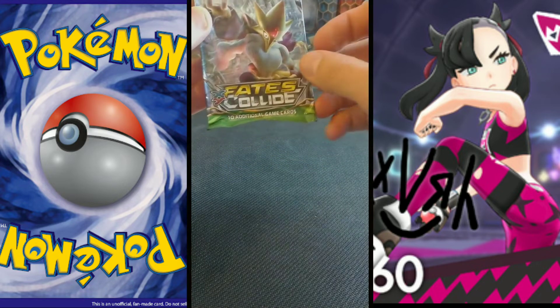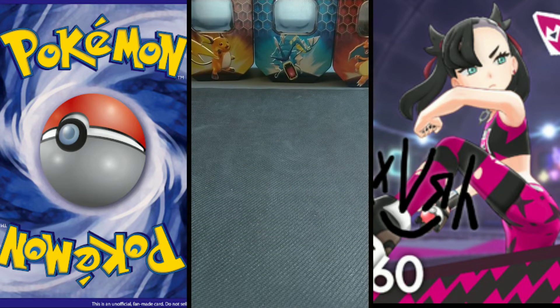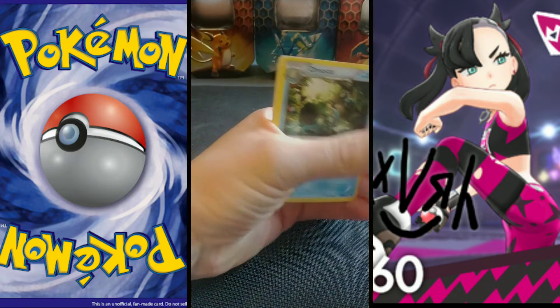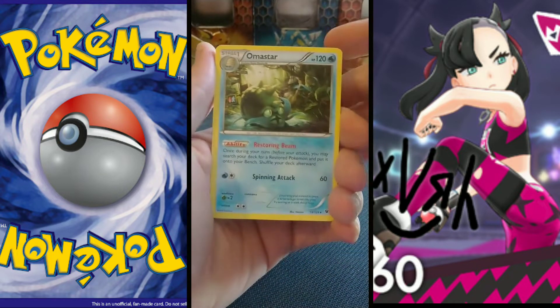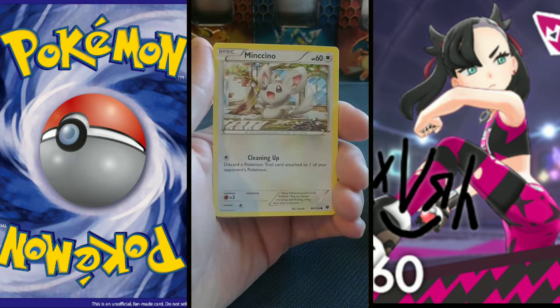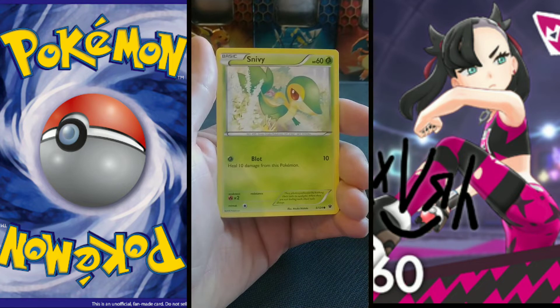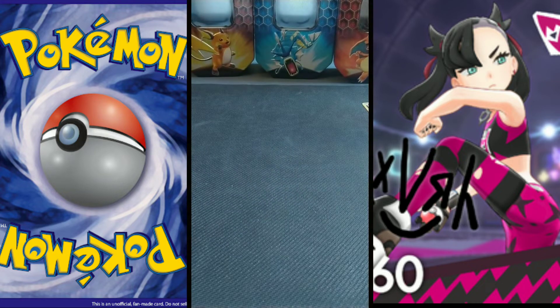Without further ado, let's jump in. We're going to do the random ones first — Fates Collide first. I'll pop the QR codes right as I get to them. We have an Amastar, Shauna trainer, Centino, Old Amber Aerodactyl, another Centino, Volubi, Larvitar, Koffing, Snivy, and a reverse Jigglypuff. A little backstory: one of my favorite Pokemon of all time is Tyranitar, so it's cool to see a little Larvitar pop up.